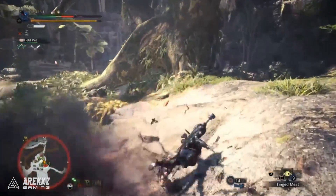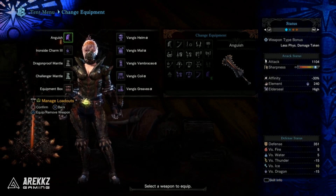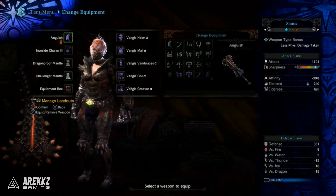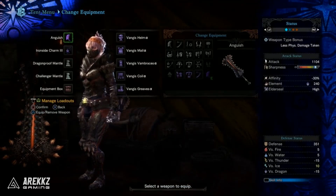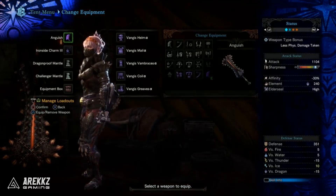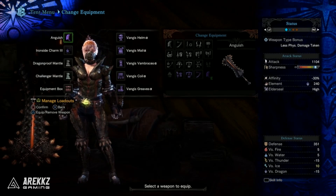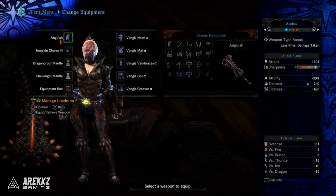First off, to show you guys the new Greatsword Anguish — this is the Devil Joe Greatsword with roughly 1100 attack. It has sharpness which shows white, but that is because as we'll get into in a minute the armor set has Handicraft on it, with a negative 30% affinity — quite a big negative affinity there — 240 Dragon Elemental Attack, and High Elder Seal on this weapon. It is definitely not a raw damage greatsword, and it is only the second weapon that looks like it has High Elder Seal on it, next to the Nergigante weapons.